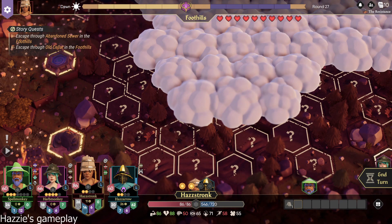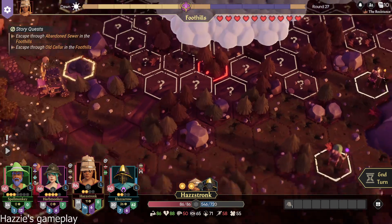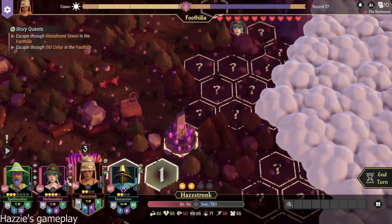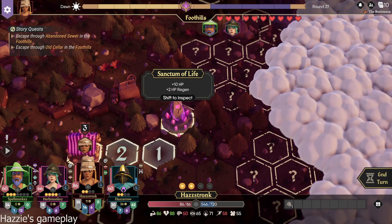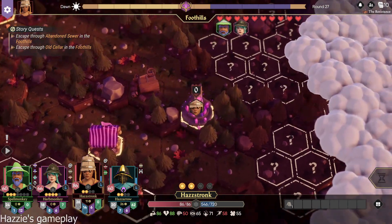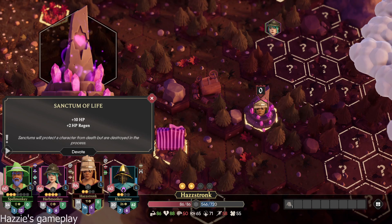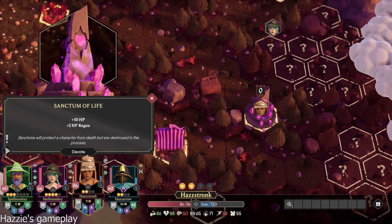It's all the way up there, which is kind of out of our way. Yeah, but I got characters already. I'll go ahead and explore. Go ahead and get to the Sanctum of Life so that you can get that. Sanctum of Life — 10 HP plus 2 HP regen. Sanctums will protect a character from death but are destroyed in the process. So now both your characters have a Sanctum.